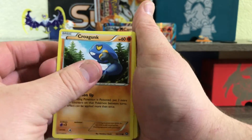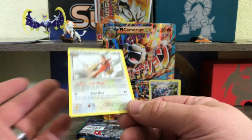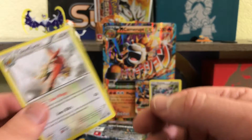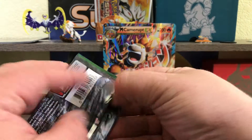Another Steam Siege here. We've got another Croagunk, Mareanie, Fletchinder, Hoppip, Meowth, Steelix — oh come on, something good — and another Talonflame. The printing on these seems really light, doesn't it? Anyway, on to Fates Collide.